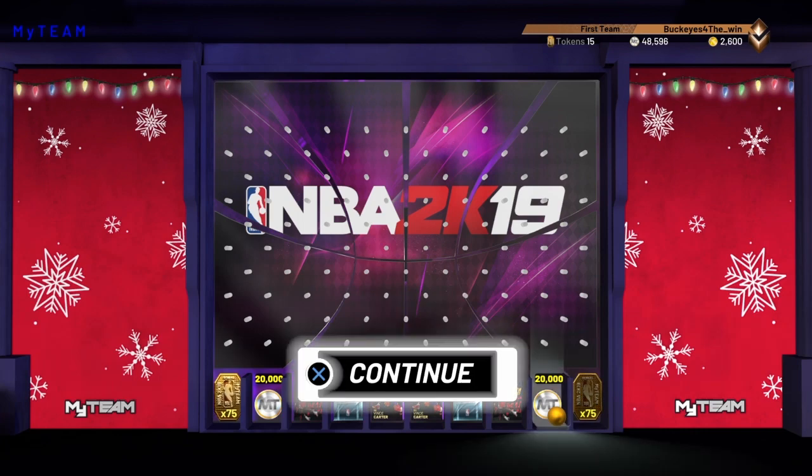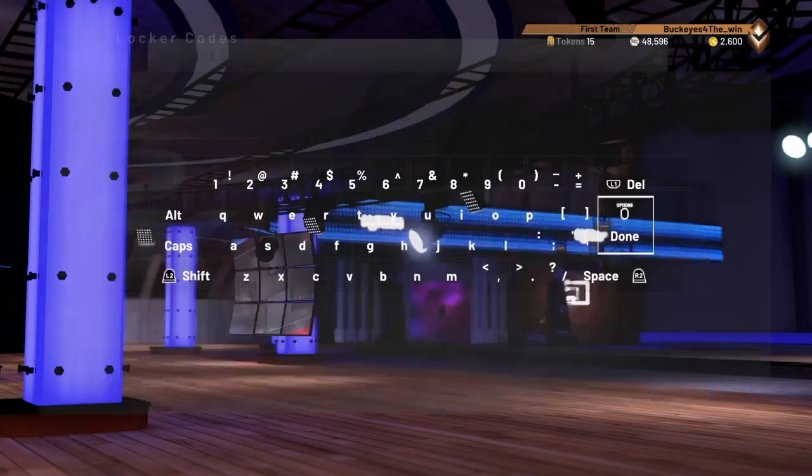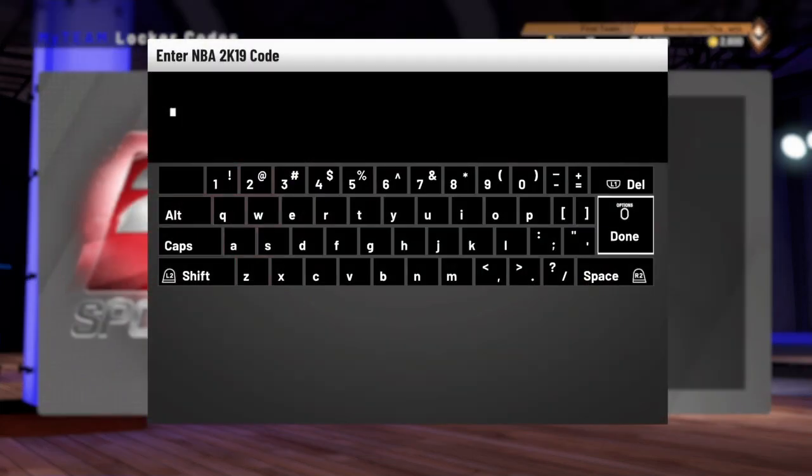Now the big one you guys are probably waiting for — the guaranteed pink diamond. The possible players you can get are Giannis, Blake Griffin, AI, Magic, and I think that's it. The code is in all caps: PINKD dash five 5's, dash five B's, dash five F's, one two three four five.